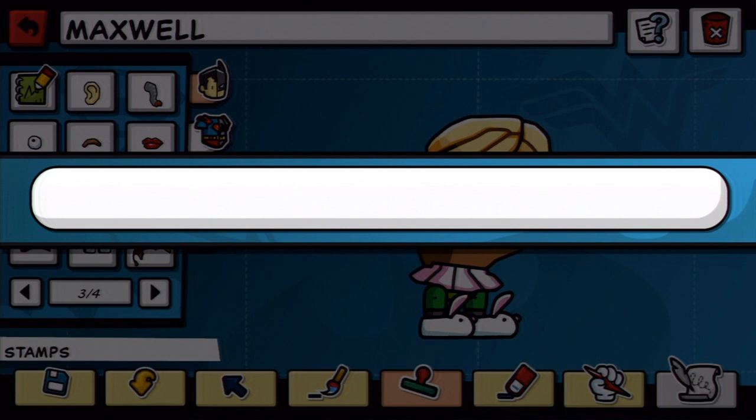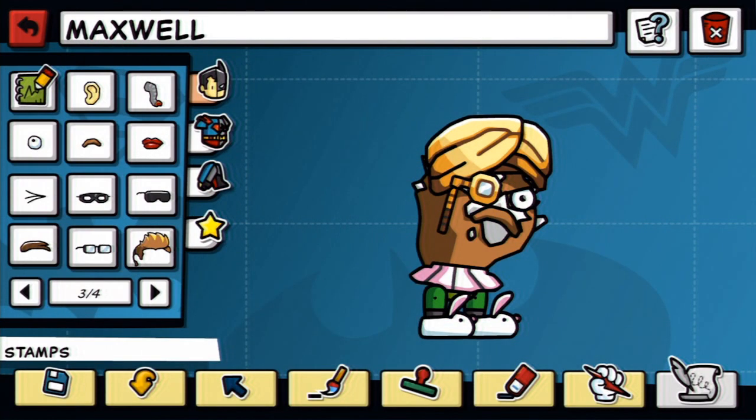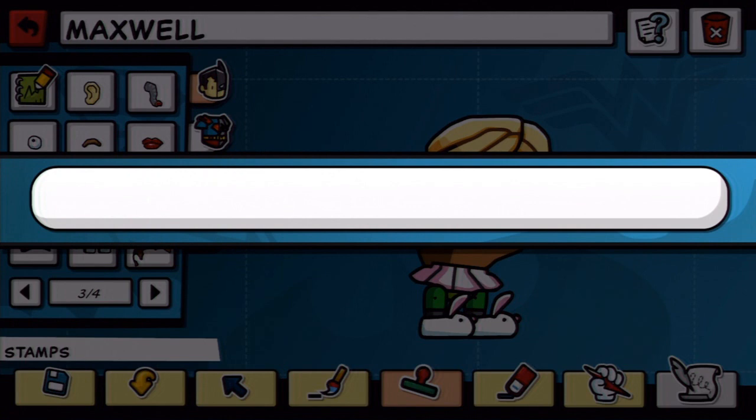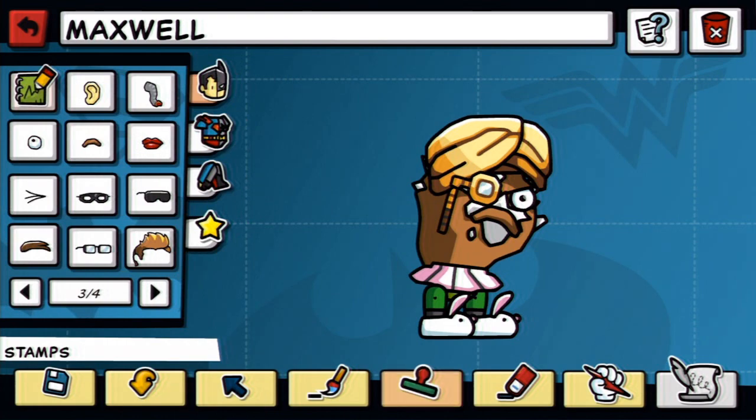What other random superheroes do we have? We have Green Lantern. This isn't gonna end well. We have Hal Jordan, Guy Gardner, Jon Stewart, Kyle Rayner, Simon Baz, and Thal Sinestro. Simon Baz! I've never heard of that one. This is an awesome game — yeah, Injustice is very fun. Who else was in Injustice that we can make? Oh, we can make Deathstroke.